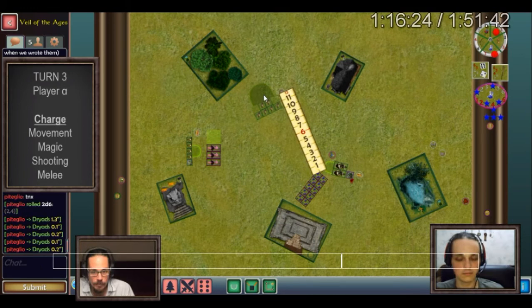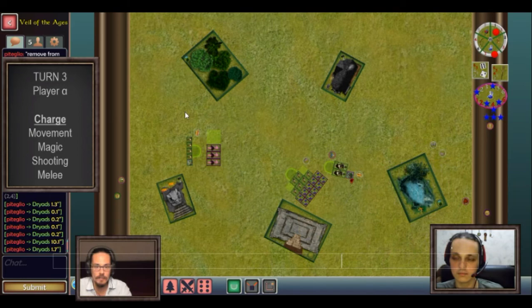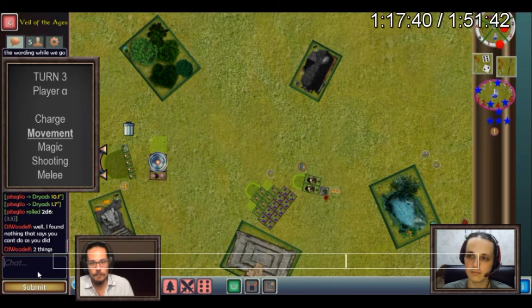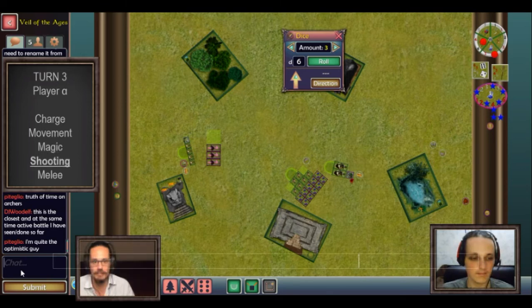End of turn two — we've played half the game already. Turn three, Sylvan Elves. In the charge phase the dryads smash into the imps, closing the door. In the movement phase I use the druid's discipline to try and rally my archers and I succeed. In the magic phase, I'm annoyed because I'm too far from the wild huntsmen to protect them with healing waters, so I cast healing waters on the druid's unit instead — but I think it gets dispelled. I then cast truth of time on the Sylvan archers, though I probably shouldn't have.